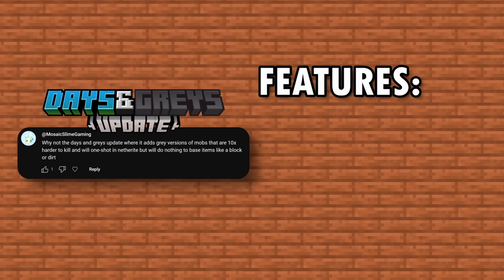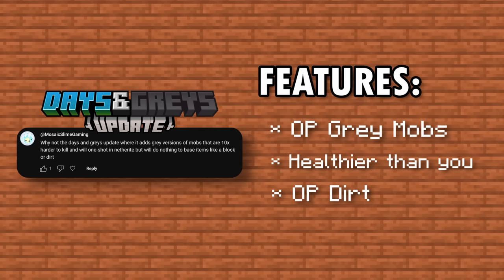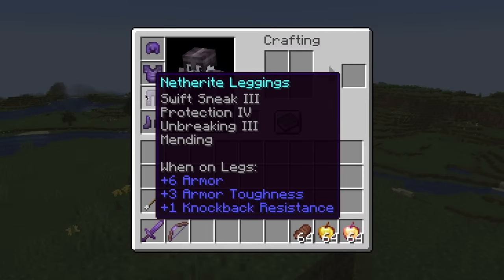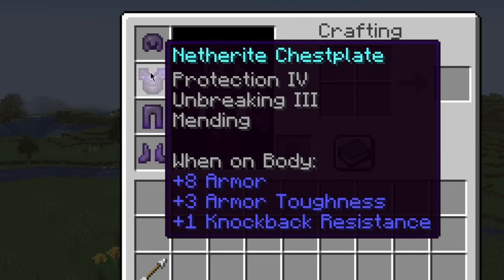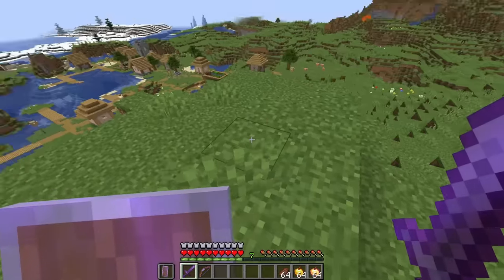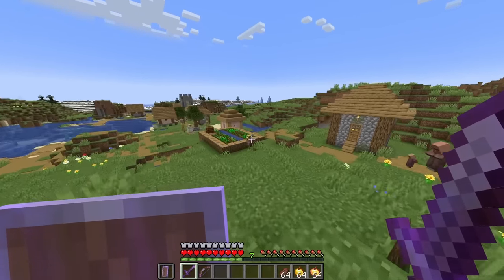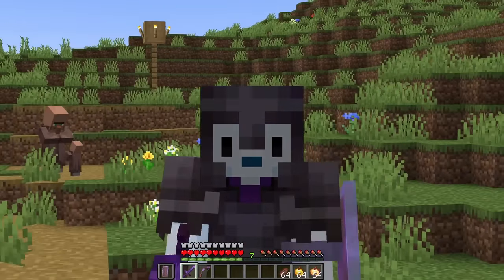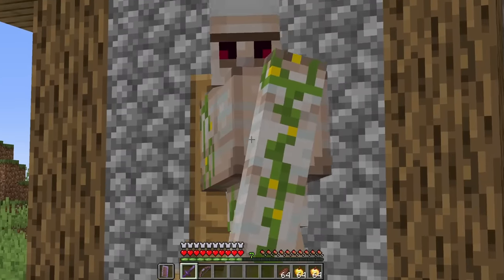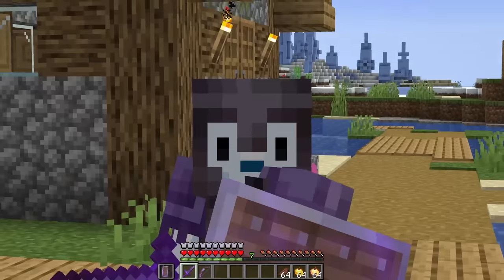The Days and Greys update includes gray mobs that are incredibly difficult to kill, and dirt is overpowered — I'll explain how dirt works in a moment. I'm fully kitted out with insane armor, and yet it probably won't be enough to stop me from dying. This update brings new mobs called gray mobs — you can tell what they look like because they're gray. Only certain mobs can be gray mobs. These mobs are incredibly difficult to kill and deal a lot of damage.